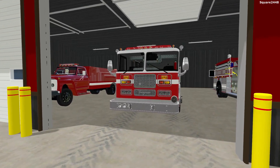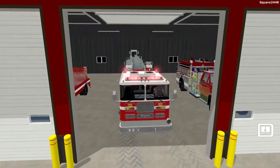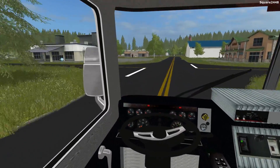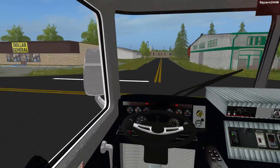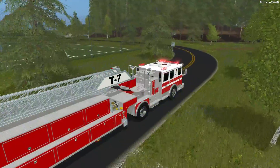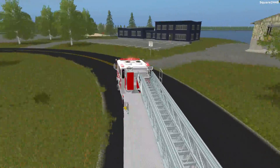All right guys, we just got the next call — the school is on fire. Very large school. We'll be hopping back in the tiller truck, turning everything on, and rushing over there as fast as we can. There are a few people still inside of the school, so we'll be going over there quick. This truck really does move pretty fast. The fire is actually inside of the building, so we do not have too much time. We'll rush over there.